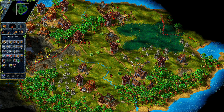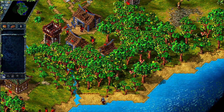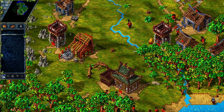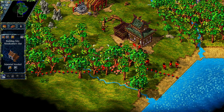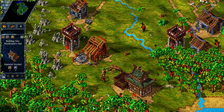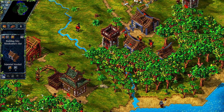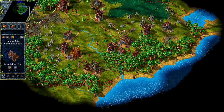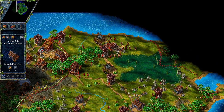And if we look over here, we have zero logs. Our woodcutter is walking right here — he's just cut down a tree. I wanted to build another woodcutter right here, but obviously it needs wood. So we're caught in somewhat of a loop: we need wood for this, and we can't get more wood if we only have one woodcutter. But for the second woodcutter, we need wood.